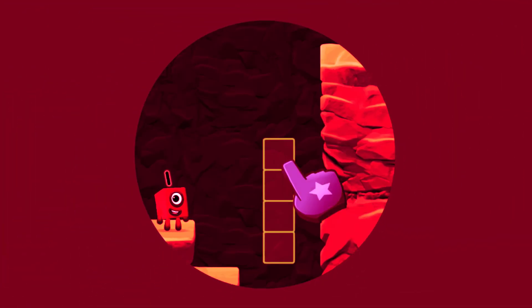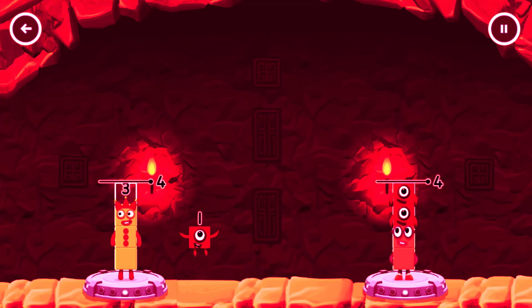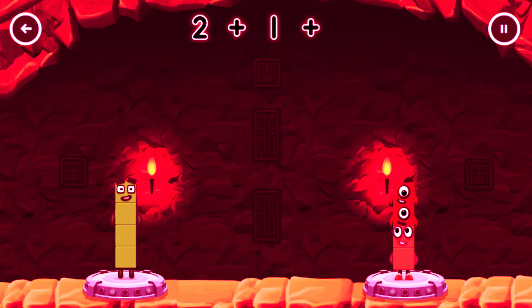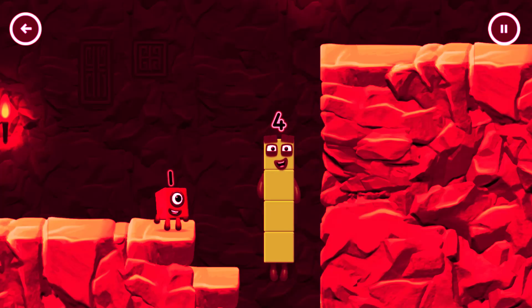Tap here. Share the number blocks evenly to make 2 groups of 4. 2, 3, 1, 1, 1, 1, 1, 1 — that's right! 3 plus 1, plus 1, plus 1 equals 4. 4 equals 4. I am 4. Have we met before? Good job!